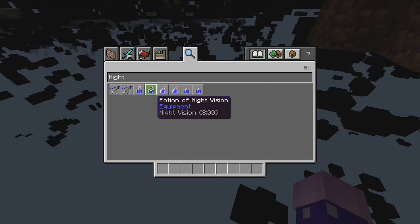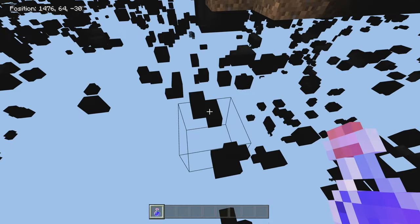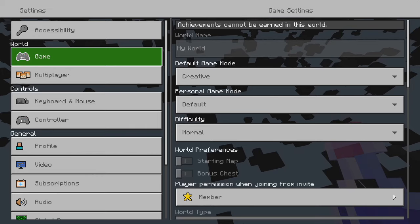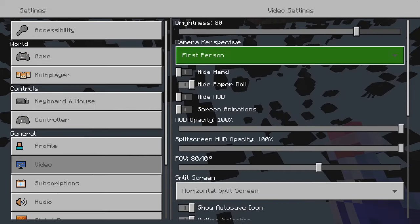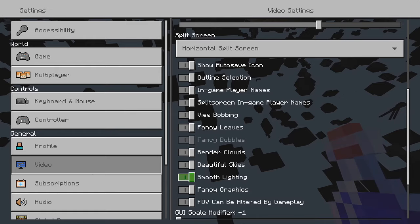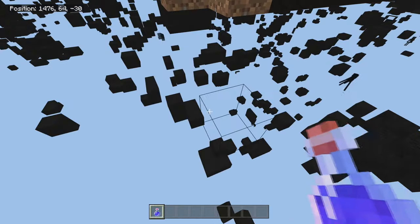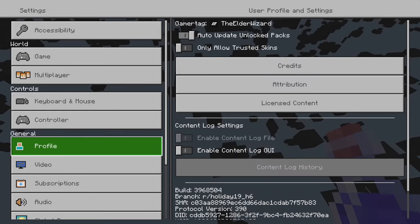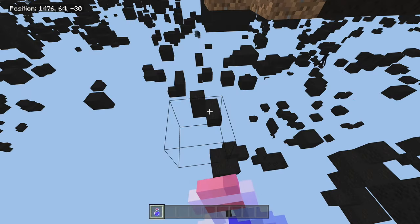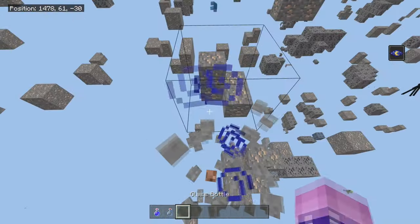What you want to do is give yourself the night vision effect by drinking a potion of night vision. If you're in survival, I recommend using redstone on it to extend its duration to eight minutes. The second step is to hit the pause button and go into settings. Once settings loads, go down to video and keep going down until you find smooth lighting in your video options. Press A on that to disable smooth lighting, which makes it easier to see what the ores are. I'm also going to raise my brightness all the way up because that's also going to help. I'm gonna drink this night vision potion and now we can actually tell what every ore is.